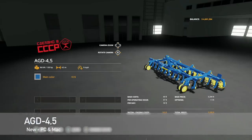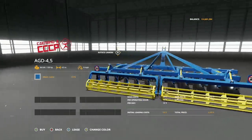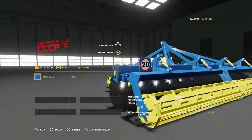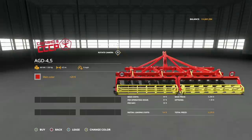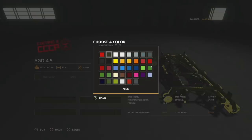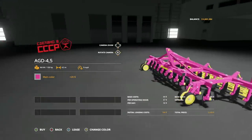Making our way into new mods for PC and Mac - we only got one and it's the AGD 4.5 disc harrow. Requires 130 horsepower, 4.5 meter working width, nine miles per hour. Absolutely gorgeous - check this thing out. Main color options include custom colors: Rossomash and army green are available. It would be nice to change the yellow color too, but for now it's a good-looking mod.